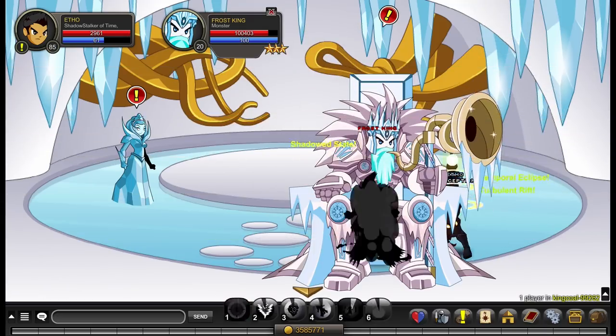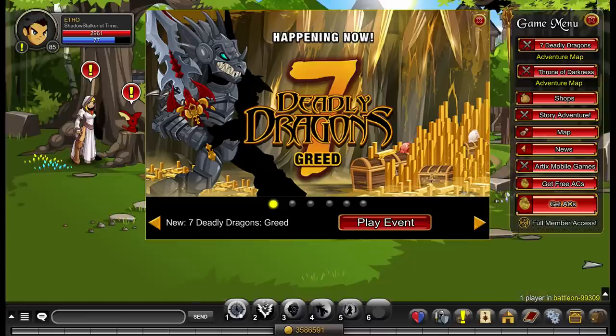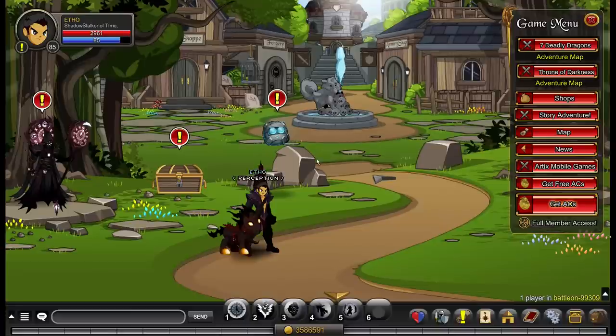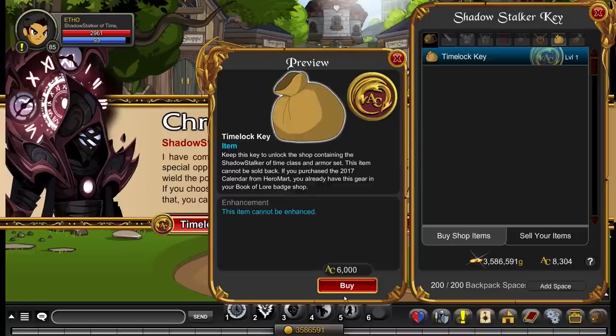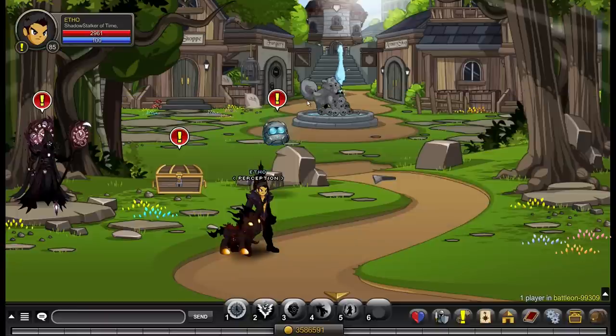First of all, we'll talk about how to obtain Shadowstalker of Time. Shadowstalker of Time specifically is obtained by going to Kronix in Badalon — that's at Slash Join Badalon. Kronix is in the second room; you talk to him, you purchase the time lock key from him, which costs 6,000 ACs. Once you have the time lock key, that unlocks the Shadowstalker of Time shop, at which point you can purchase the full set, including the class, for 0 ACs.